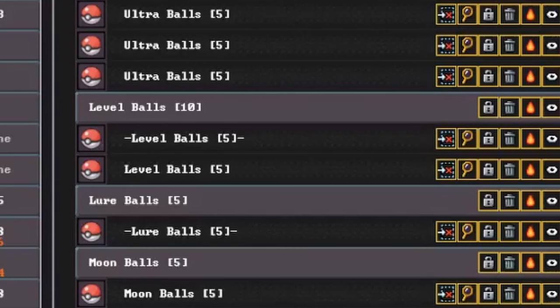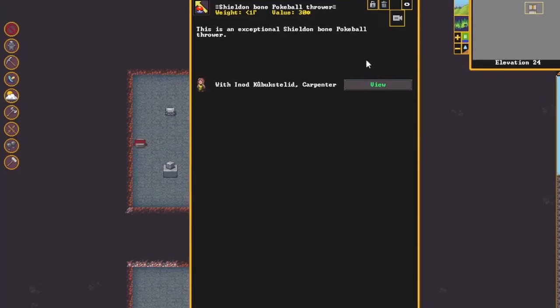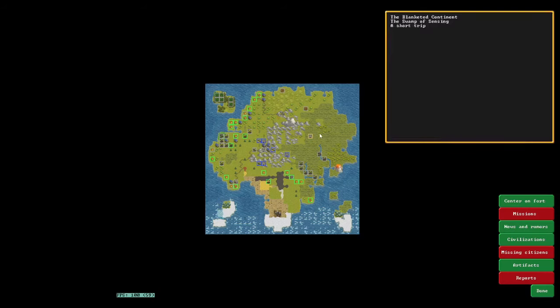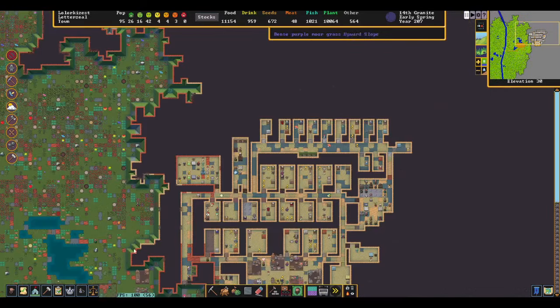And of course you can throw Pokeballs — kind of. You can basically throw crafted Pokeballs with a new weapon called the Pokeball Launcher, and they're essentially a ranged weapon that does extra damage to Pokemon. To give you a glimpse of what's possible with this mod, I'm going to give you a tour of my very own Pokemon village. It's called Letterzeal. The government is actually called the Alliance of Balls, so we like Pokeballs around here. This settlement has around 100 settlers and over 30 Pokemon, so there's a lot of variety of types and styles.